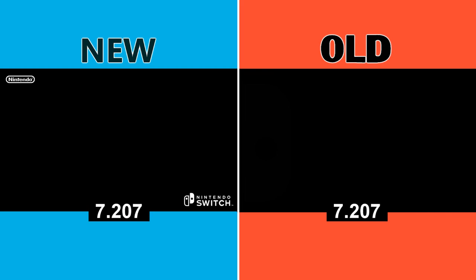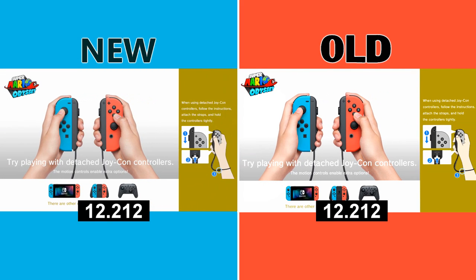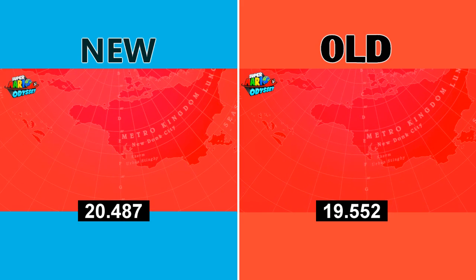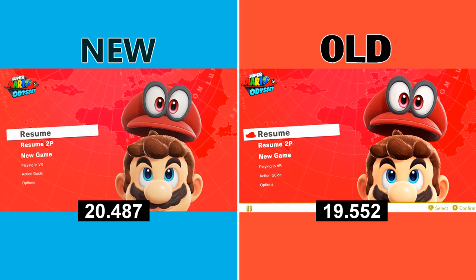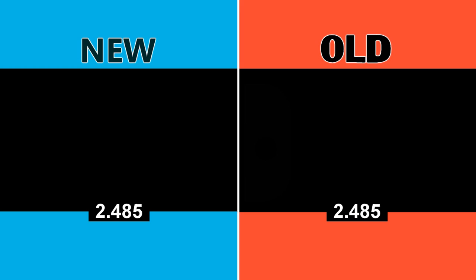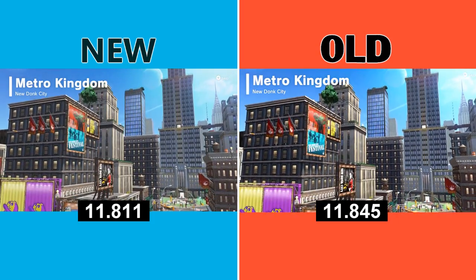Let's start off by taking a look at the loading times in a couple of games. First up is Super Mario Odyssey version 1.3, which we ran from the internal memory of both systems. Starting from a cold boot, it took just around 20 seconds to get to the main menu on both systems, with the new Switch lagging behind by just under 1 second, which is pretty much inconsequential. Similarly, traveling from the Cascade Kingdom to New Donk City took just under 12 seconds for both of them.